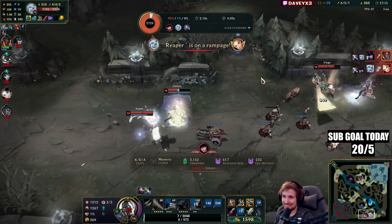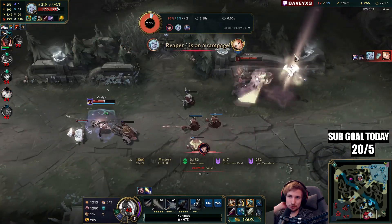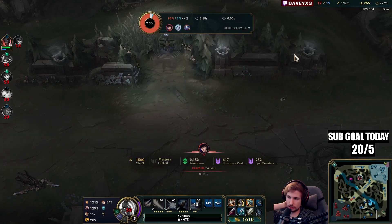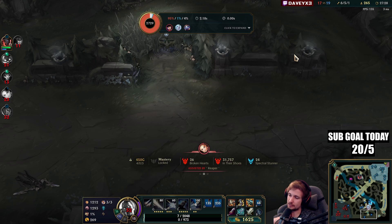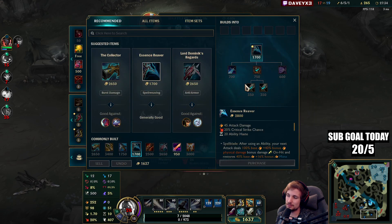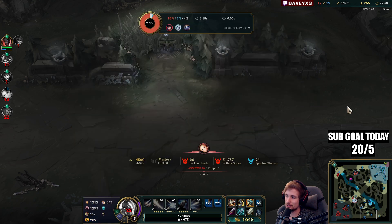This guy doesn't die — that's the point, he's outranging us. We can dash into Caitlyn and try to burst her but Yuumi always heals up. I can also go for anti-healing. I'm considering going for anti-healing at some point in this game just to prevent Yuumi from healing.